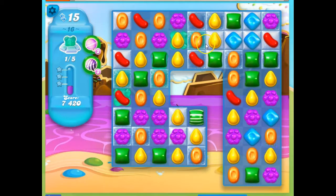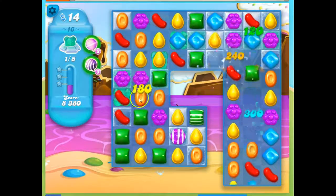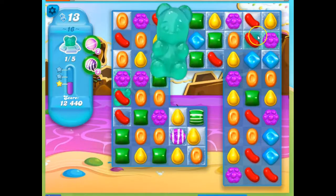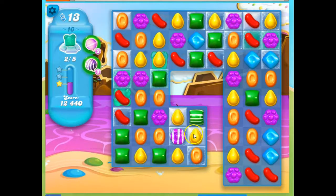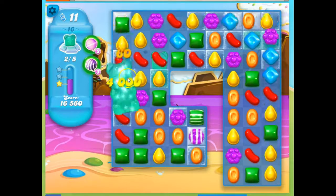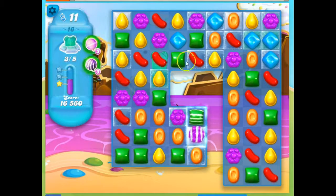I see a bear here that needs some attention. And if I can't reach them directly, then I'll do this and make things cascade. So there we go — there's that bear. I see a bear over here. And I see a bear here. There's one here. So let's do this. That's three, four, five — these are the bears I need.